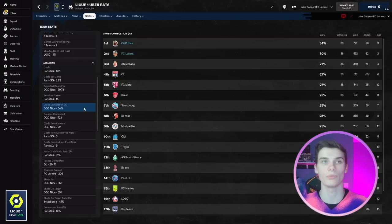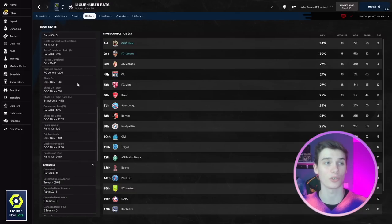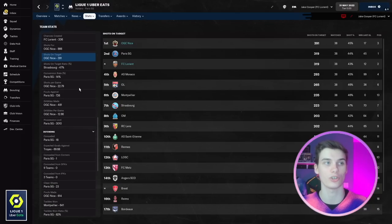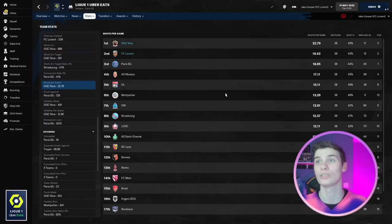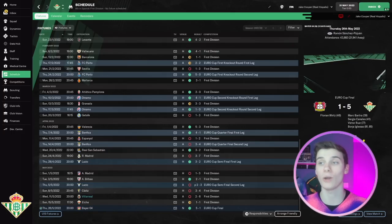Crosses completed is interesting — we're getting a lot of crosses, which makes sense with the wing backs we have. We already know we were well ahead for shots. Nice have absolutely smashed it for shots on target, averaging 22 shots per game — that's an unreal number. Overall, I'm very happy with the results across all clubs and leagues, with everyone exceeding expectations to varying degrees.